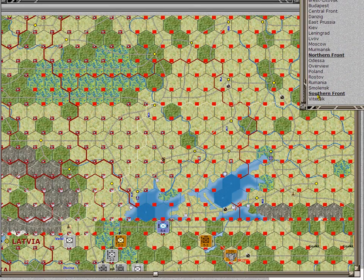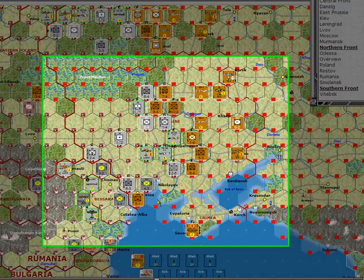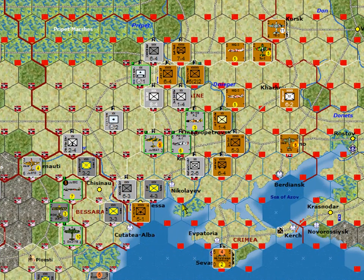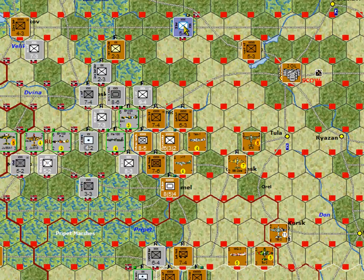Looking at an overview of the southern portion of the battlefield: Odessa is still held by the Russians. The Dnieper River is an important defensive line. Kiev is still held by the Russians, but it's on the wrong side of the Dnieper — historically that was a problem too. There's a hole in the line where the Germans are going to be able to cross the Dnieper and break the river line, and another hole in the north where the Finns and Germans are about to link up.